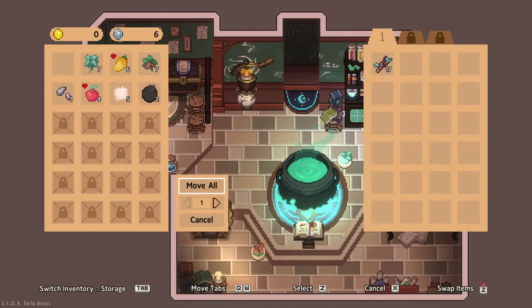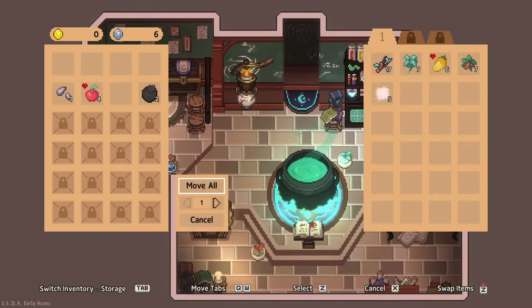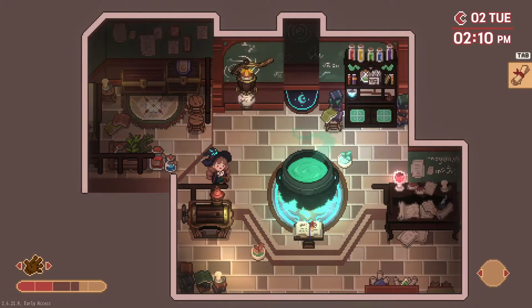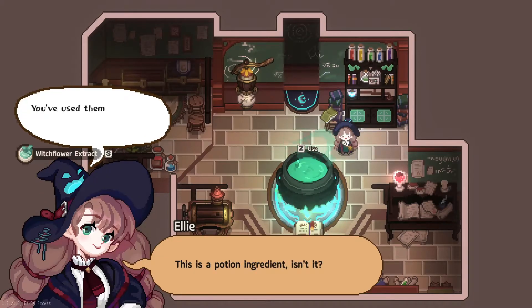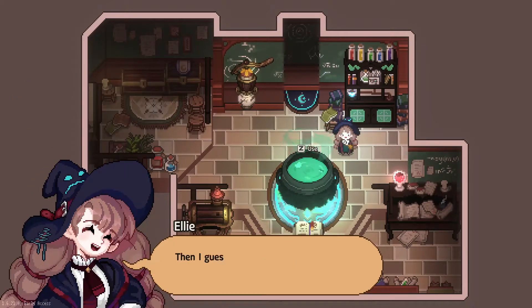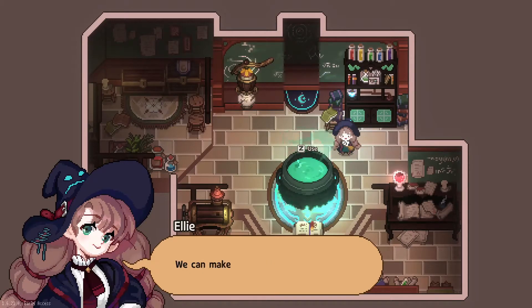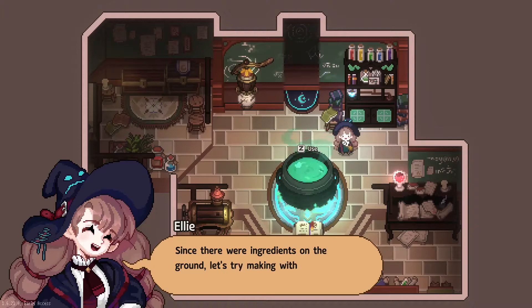I noticed that I'm moving a little bit slower when I walk around, and I'm not sure if that has to do with my stamina level. I thought it might have to do with how much stuff I had in my pockets. This isn't a potion ingredient, is it? You've used this item in school countless times. Are witches usually this sloppy? Sloppy or not, they're careful with their ingredients. Then I guess the witch that lives here was really sloppy — or she was in a hurry. I'm all done cleaning. We can make potions now. It would be hard to make properly because the machine tools are broken. Since there were ingredients on the ground, let's try making with them for now.